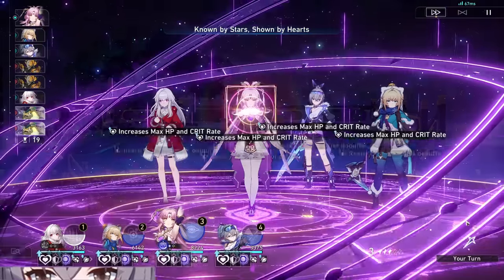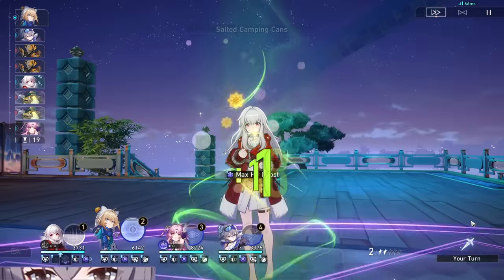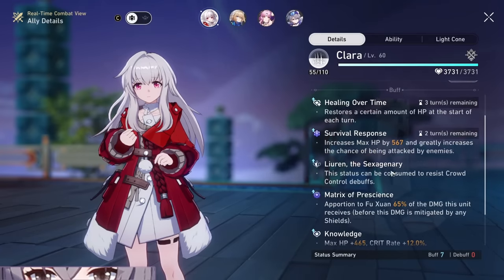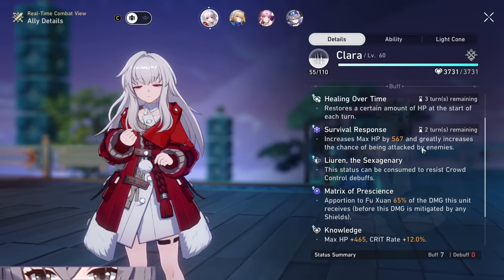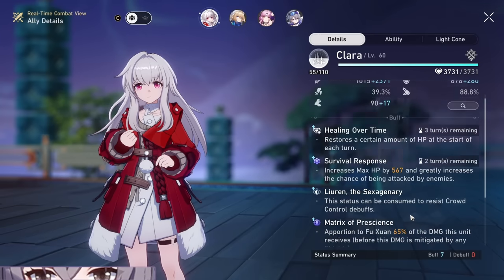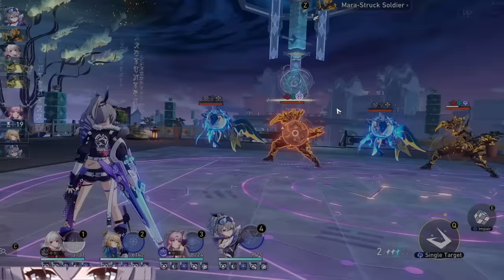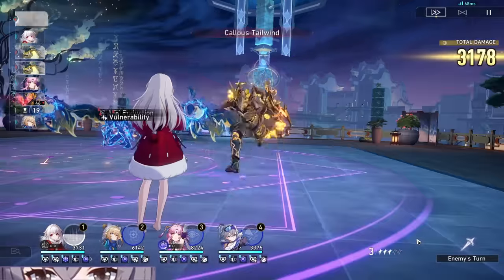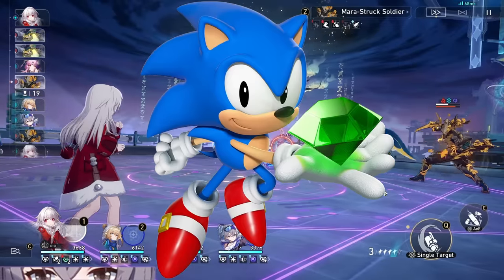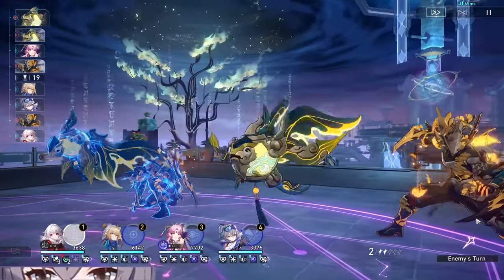Using Lynx on a team is pretty simple — you'll want to use your skill on teammates that need healing and for preservation or destruction teammates to have more taunts on them, which allows them to have a higher likelihood of being targeted more than other teammates. She can also be pretty skill point efficient, as you can use her skill when needed and not every turn she goes. Also, Survival Response lasts based on the ally's turn and not Lynx's turn, so you can make a supersonic speed Lynx for fast energy regeneration and also being super skill point positive as a result.